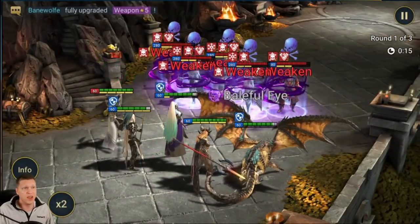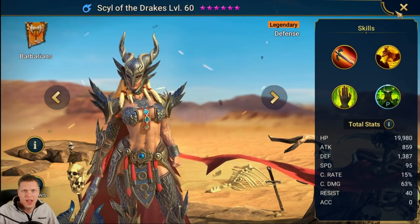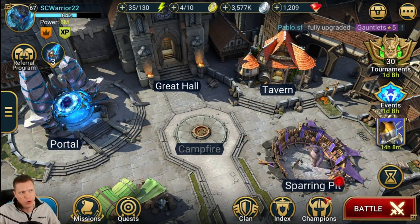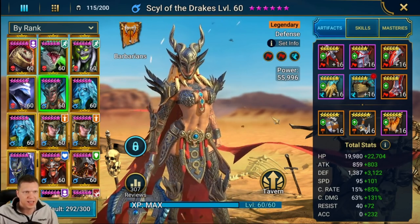Pretty consistent stuns and very reliable CC, along with sustained healing for her team, including the AOE Ally Protection. With her being defense-based, Sill of Drakes has a pretty decent amount of general utility. Huge shout-out to SC Warrior 22, a friend of mine in my clan who got Sill early before the daily login reward, so I'm able to use their account for a few hours to do some testing to prepare this video — thank you, I appreciate it.